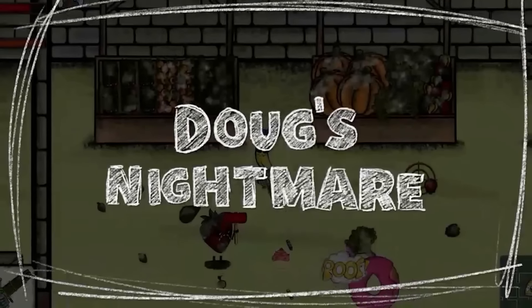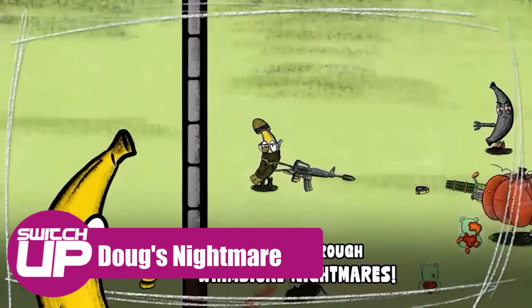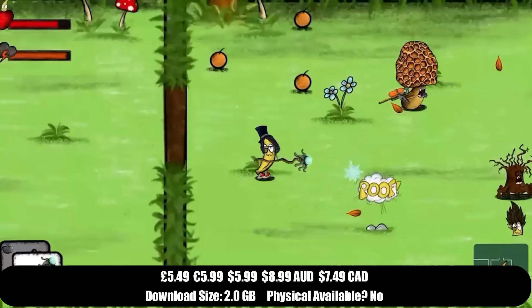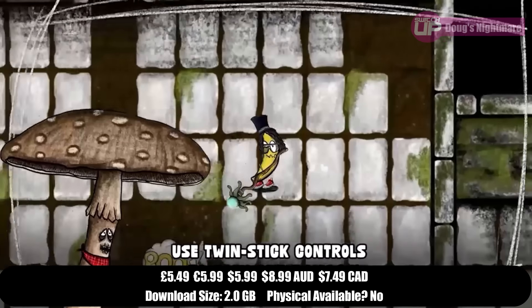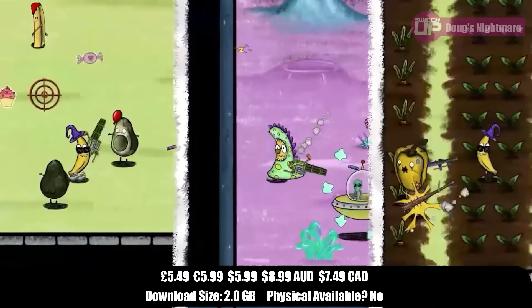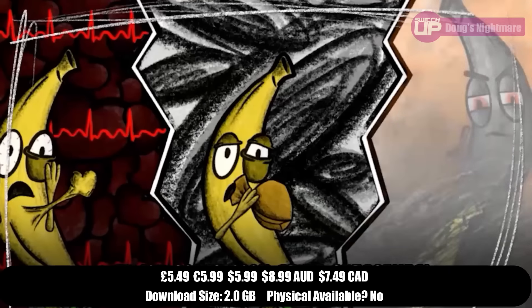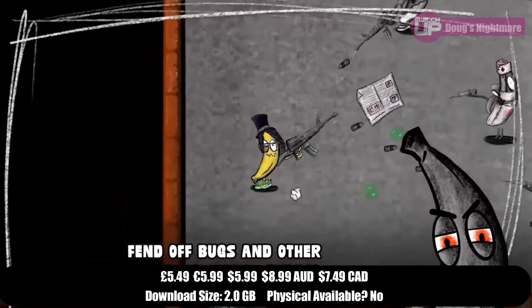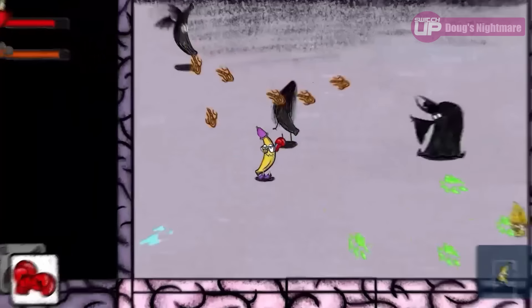Moving on to the games coming out this week, the first of those is Doug's Nightmare. This sees you playing as a self-doubting banana in a wacky mix of twin stick bullet hell and beat-em-up action. It's a hand-drawn bullet hell game where your job is to help Doug the banana overcome his fears by pounding them into oblivion. It's part top-down twin stick shooter and part beat-em-up, with a variety of weapons for you to use and skins to unlock as you go through the game.